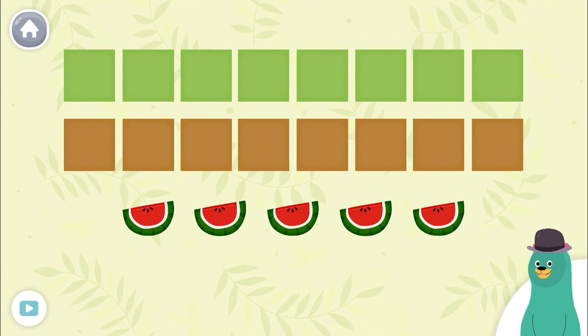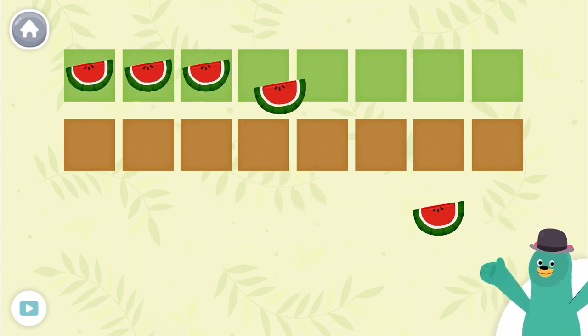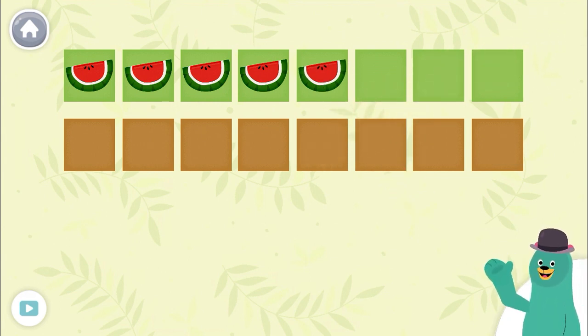Drag five fruits to the top squares. You dragged five fruits to the top squares.